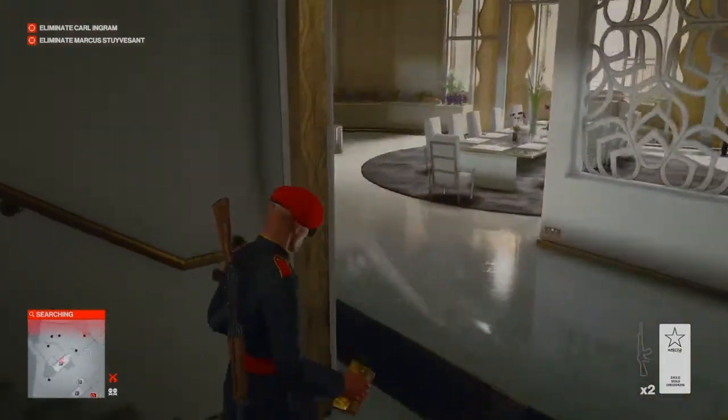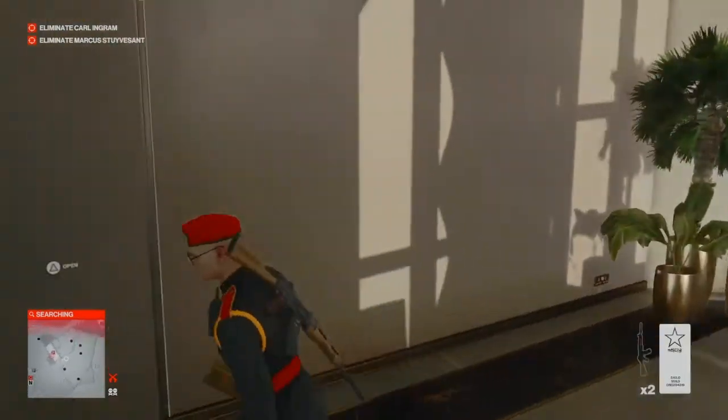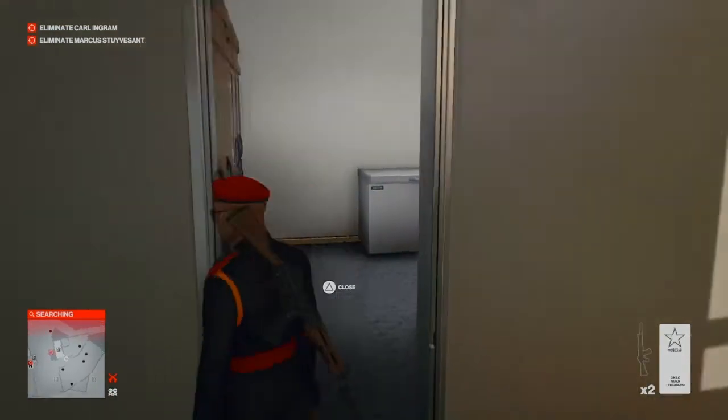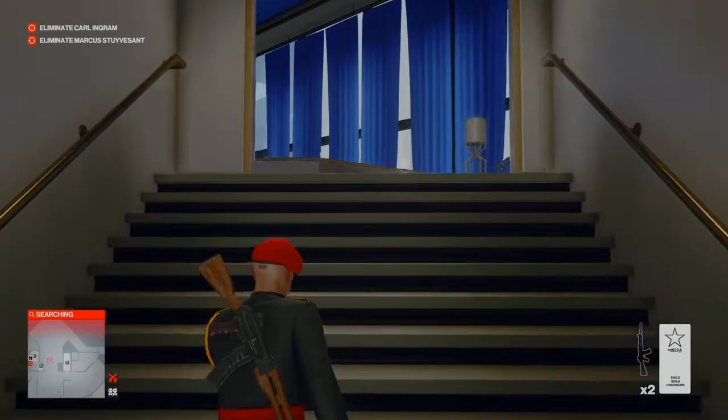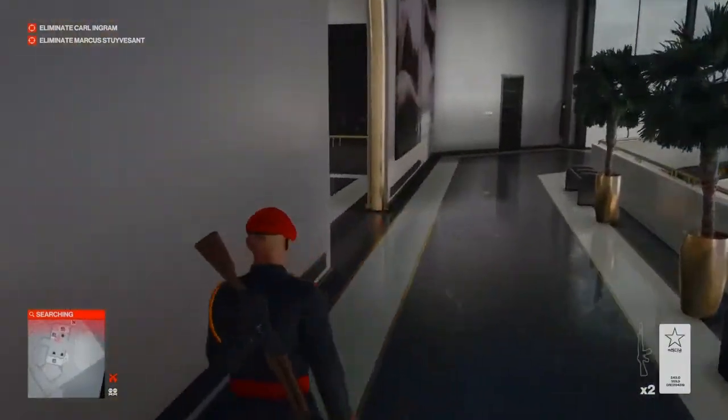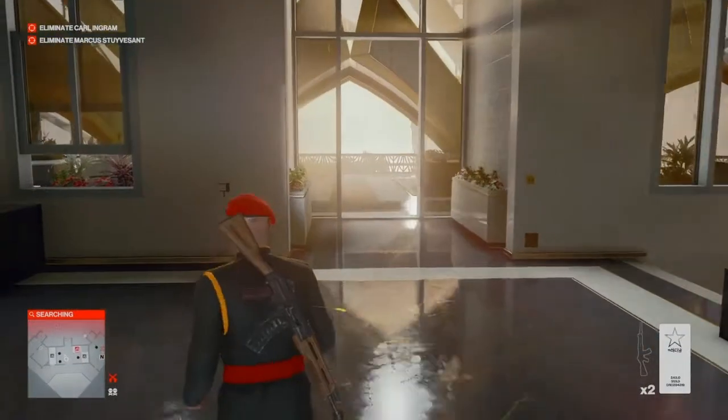Once the challenge pops, we select our gold brick and knock out the sheikh with it. That gets us both the Cashing Out challenge and the Nightcrawler challenge together. All that's left is to escape, but we haven't actually taken care of our two main targets, so we head back up the stairs to trigger the evacuation.